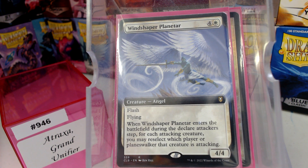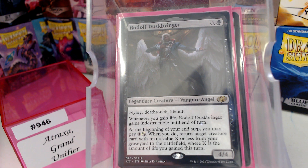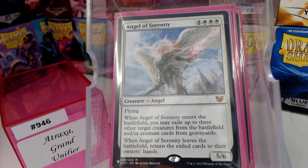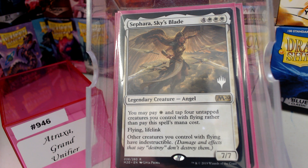Windshaper Planebinder — I'm sure I pronounced that wrong — but I like this one because it's a great combat trick. We have Sigarda's Guardian — giving your team vigilance seems pretty good. Raphael, Fiend Hunter — a Vampire Angel. Good old-fashioned Platinum Angel. Sigarda's Emissary — so good. Angel of Serenity. Iridescent Angel — we don't get to use this one a lot because not a lot of Angel decks have blue. Sephara, Sky's Blade: other creatures you control with flying have Indestructible. Wow. Oh, that all makes sense.